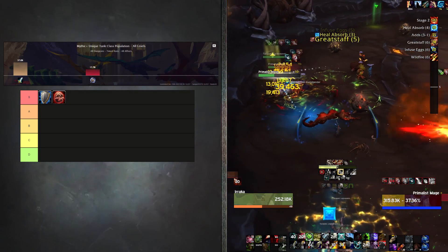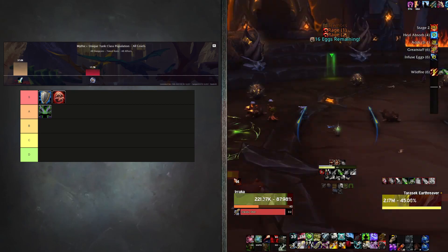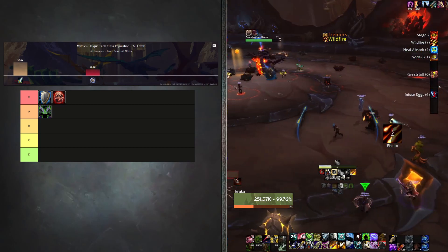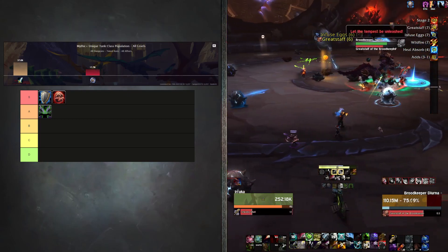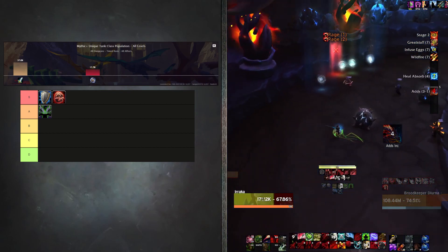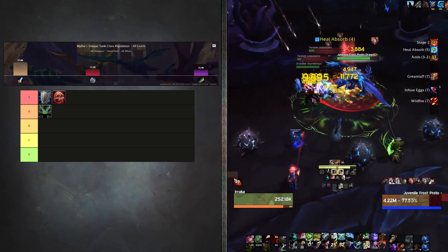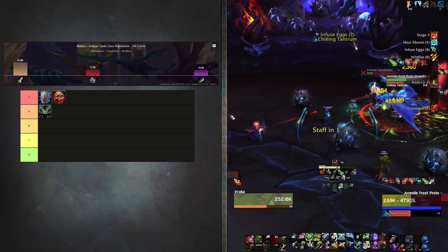Moving on to A tier, first we have Vengeance Demon Hunters. They've gotten a pretty big buff since the last expansion — they were known as a squishy spec where health fluctuated a lot, but they've gotten a lot of improvements and are definitely a tankier spec now. They're doing a ton of DPS, especially with the Spirit Bomb build. They have really great self-healing — not as good as DKs, but still pretty good — plus a ton of mobility. They also bring Chaos Brand, which makes any DPS caster in your group super happy. At +15 keys and above, Vengeance Demon Hunters make up about 16.4% of the population.